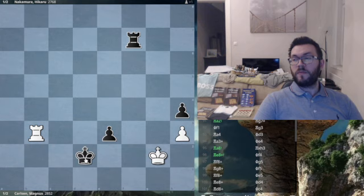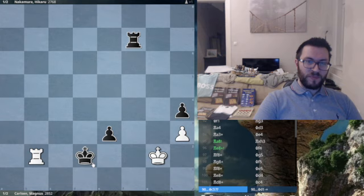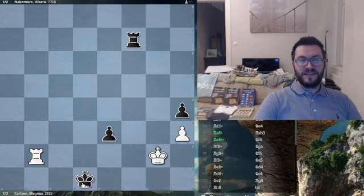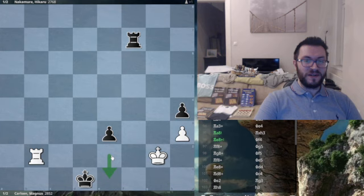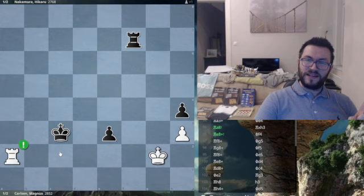Remember what I talked about before — checking distance. The defensive side wants maximum checking distance so they can keep harassing the king and not allow it to come close. Rook to b2 check is played, and the way to win is simply king to d1 — a clearly winning idea; you just threaten to push the pawn forward and win easily. But curiously, king c3 was played — a terrible blunder. Now the rook will have checking distance, and the whole idea failed.